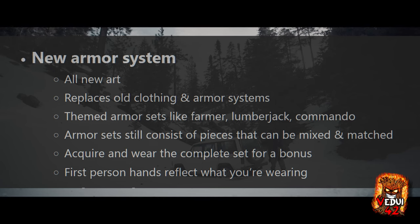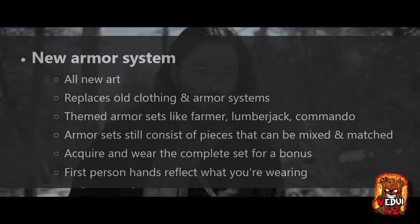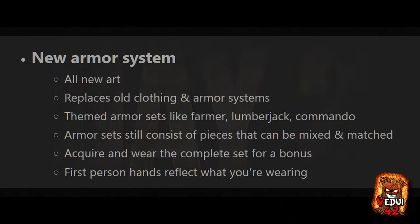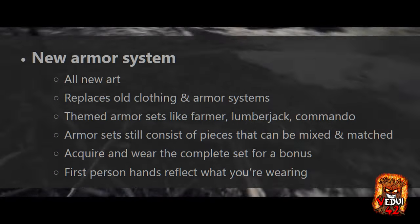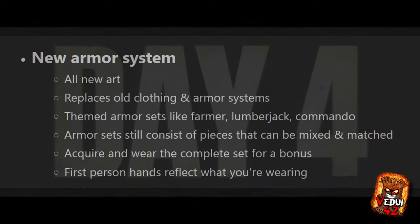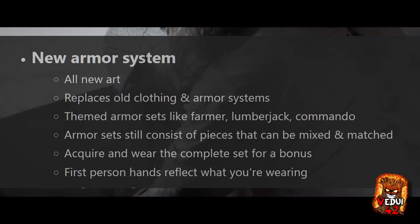The new armor system will have all new art, although one could argue that the art is now considered pretty old considering it was shown off first 3.5 years ago. However, the actual implementation in game is new for 7 Days to Die Alpha 22. It will replace the old clothing and armor system, so you will no longer be pulling on your shorts, high heels, or running shoes as before — nor the military armor sets, leather armor, and so forth. There are themed armor sets, and armor sets still will have multiple pieces. You can mix and match if you like, though wearing a complete set will give you an additional bonus, which might make it more worthwhile than mixing and matching.